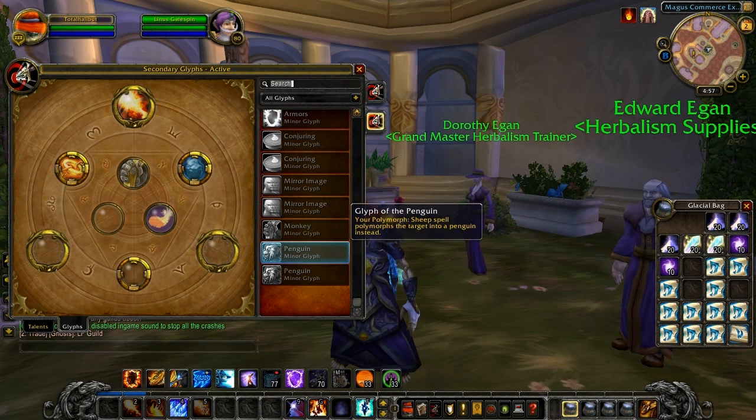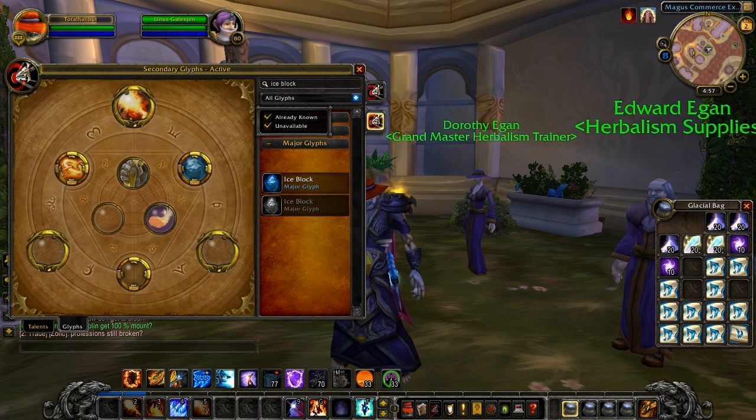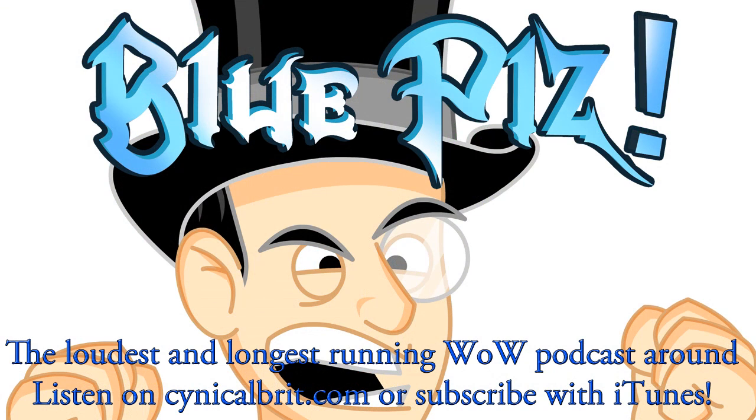There's a look at the glyphing interface — nice and convenient. You can also search for glyphs, which is very handy when you've got that big list, and you can filter by ones that you already own, by Prime, Major, and Minor. It's nice. Unquestionably, it is very nice indeed.